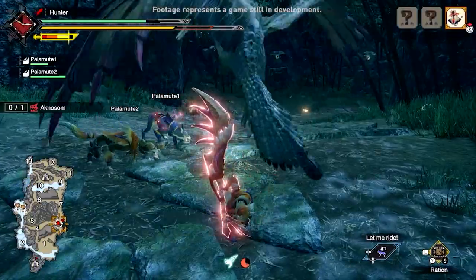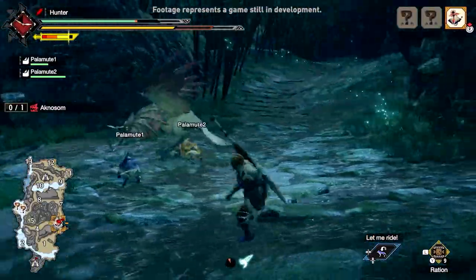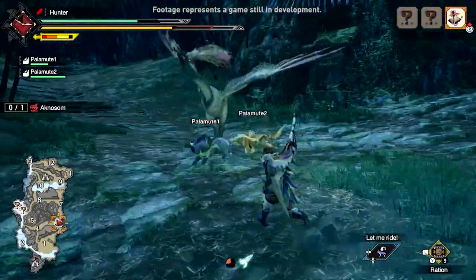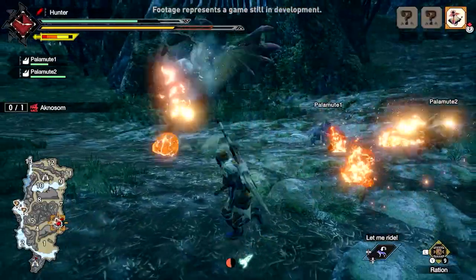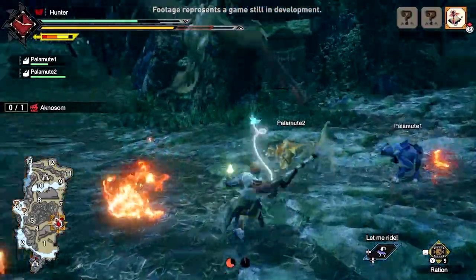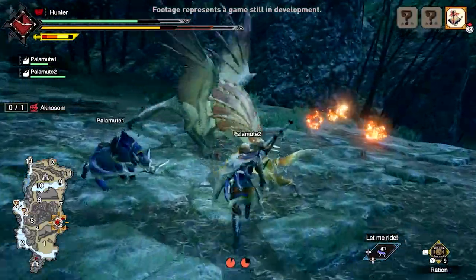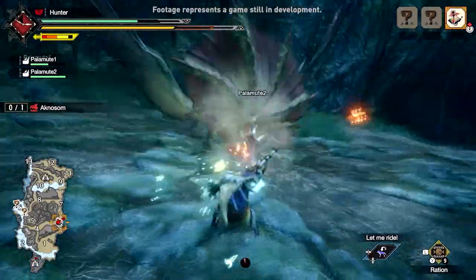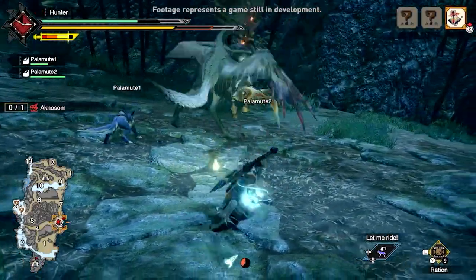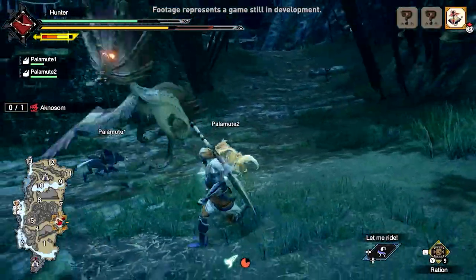Hunters are prone to taking knocks, but with quick reflexes and a well-timed use of the Wirebug technique, they can jump right back into action. Thanks to the Wirebug, hunters are able to utilize these threads without a moment's hesitation to enhance their mobility on the hunt. With Agnason now enraged, its attacks are faster and deadlier than before — our hunter needs to tread very carefully.